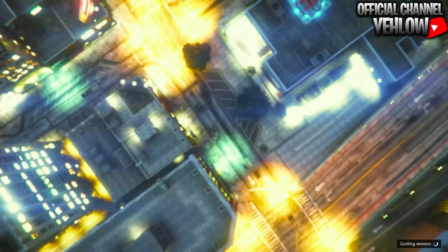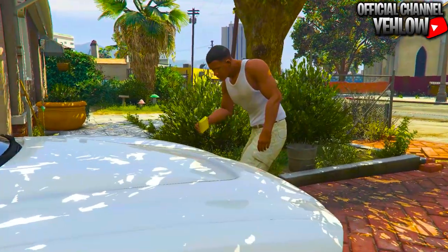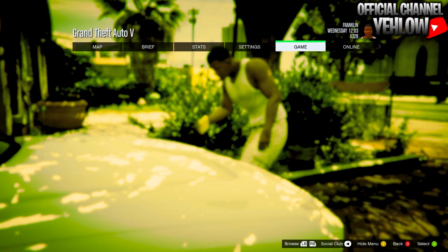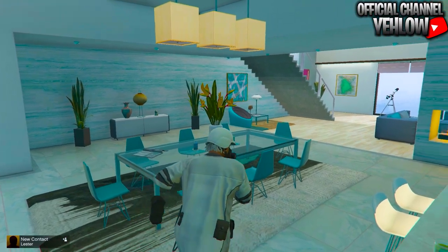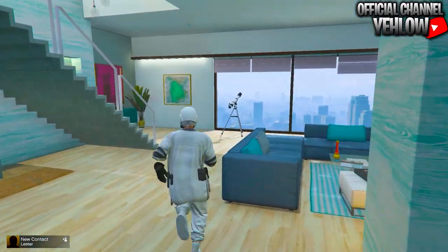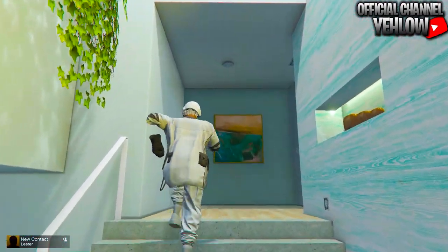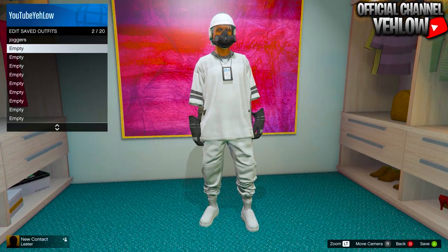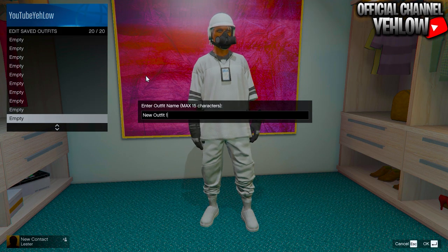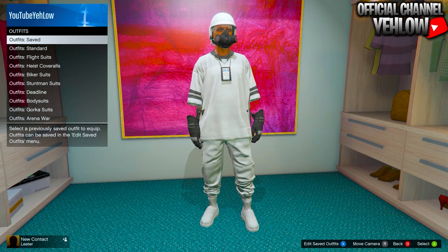Press circle or B to go to story mode. Once in story mode, bring up your pause menu and make your way into an invite only or public session. When you get into GTA Online, save the outfit you're wearing — as I mentioned, you can save one outfit that you were wearing before you started the glitch. If you don't care about it, you don't have to.